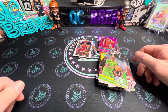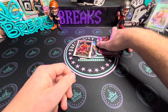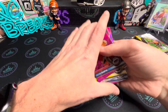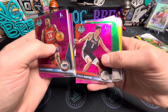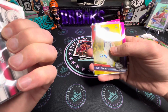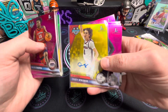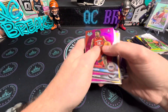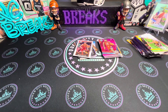That will do it for the rip here. I think blaster number one was by far the best — we had two numbered cards and an auto from blaster one. There was the Blocker numbered to 99, and then the Dusty Stromer auto to 75. Let me know how we did — if I missed anything, please let me know in the comments section.